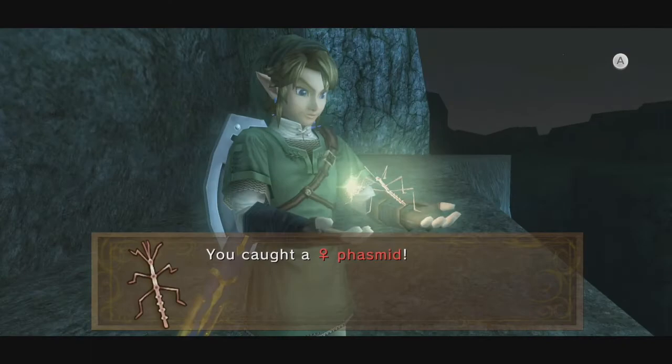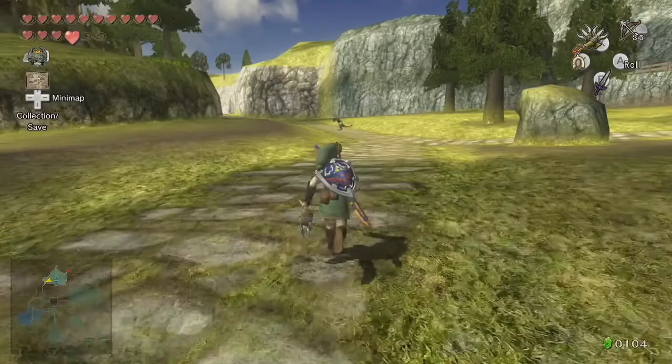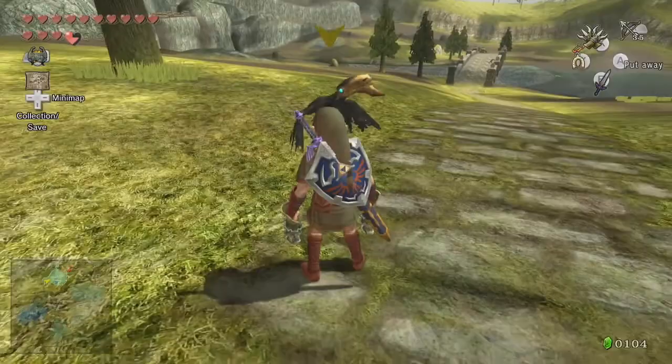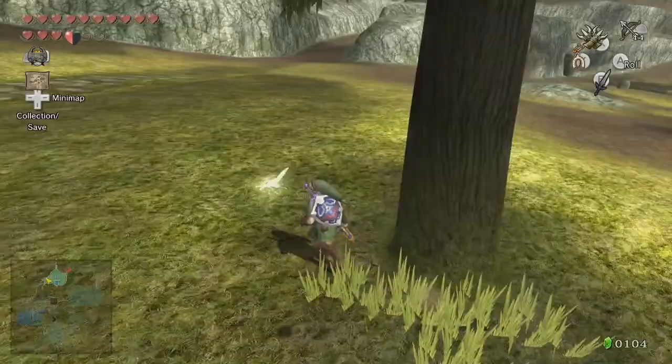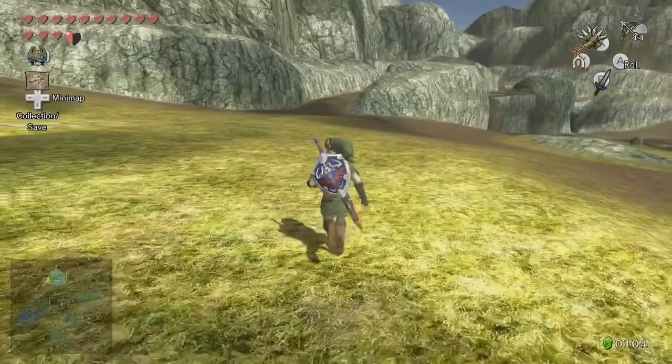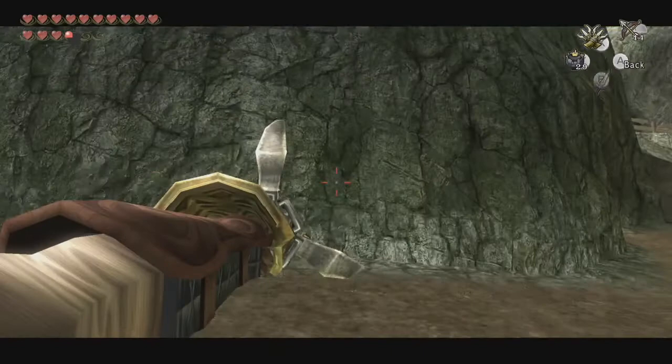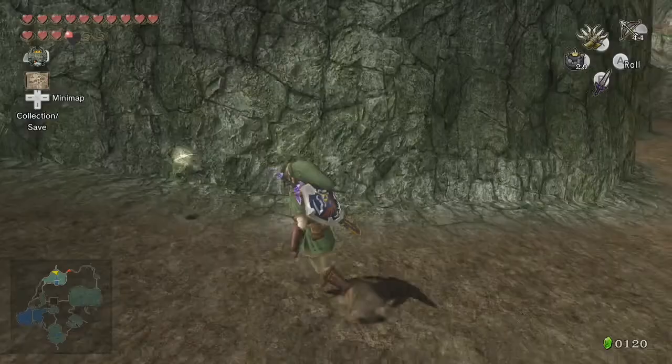Now in the northern part of Hyrule Field — there are a bunch of birds attacking me, which is extremely annoying. But the male stag beetle isn't that hard to find; it's just on the west side of the bridge, right by this tree. For the female stag beetle, it's at the northern part where you start going up into the rocks. It's gonna be not on the top level but the second level — a little west of the midpoint. There's a little path you can open up; it's right around there.